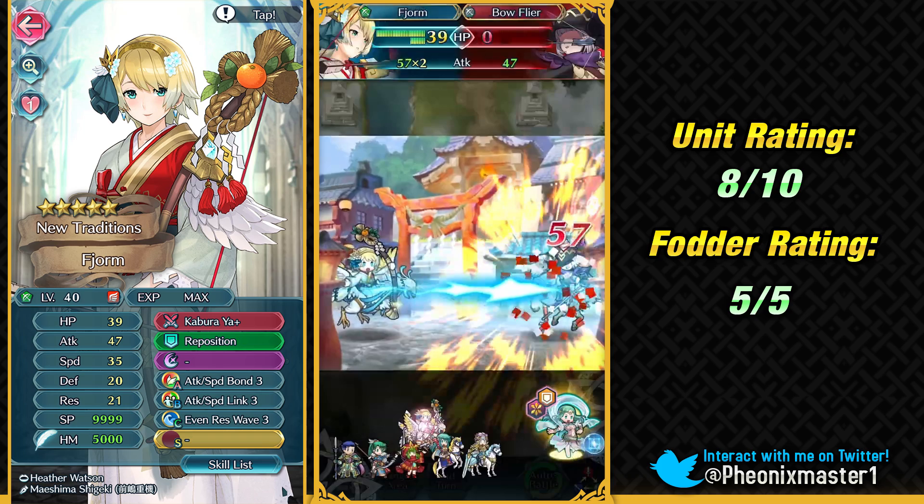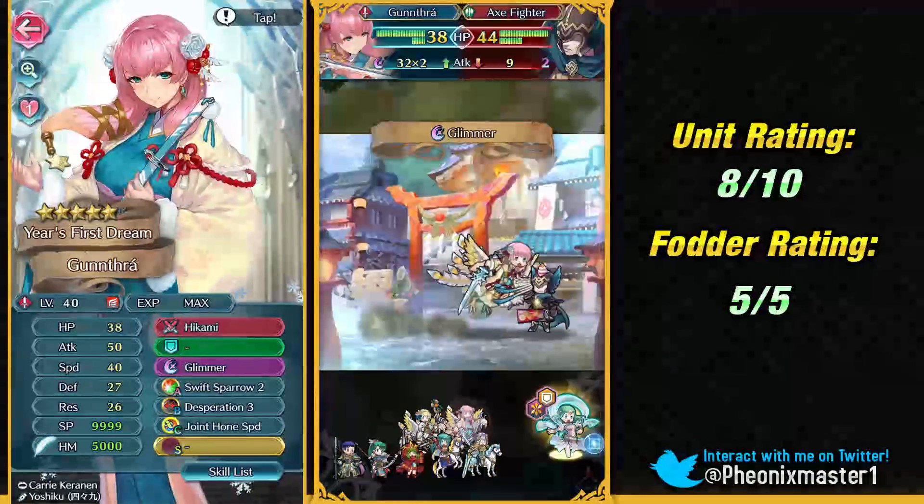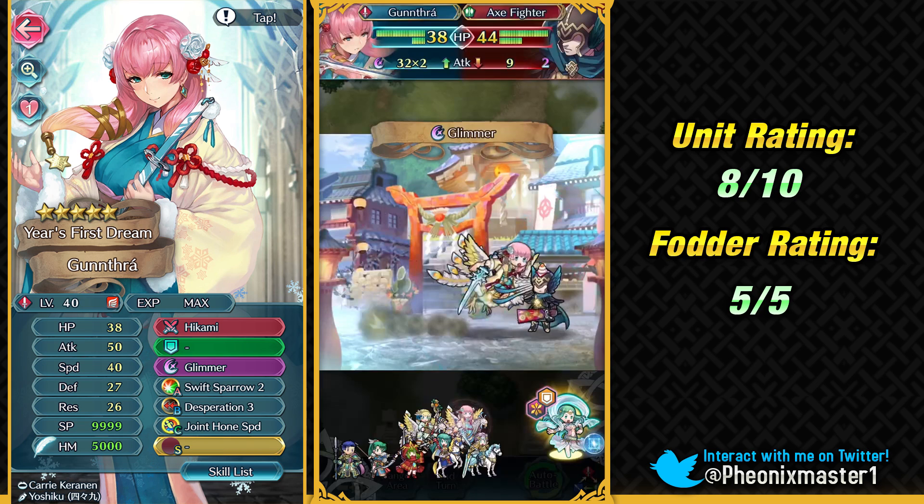Then we have New Year's Gunnthrá. Gunnthrá is a well-balanced Red Flyer with pretty good offenses, and we don't really have a lot of Red Flyers in the game — it's not a very saturated class type, kind of like Lance Flyers. She's pretty good with that insane Hikami debuff range, and she also has Joint Hone Speed, which is extremely useful for Arena scoring. If you've got someone like Sheena or Gwendolyn, a 300 SP slot C skill is definitely required to reach max score with a Dual Rally skill.